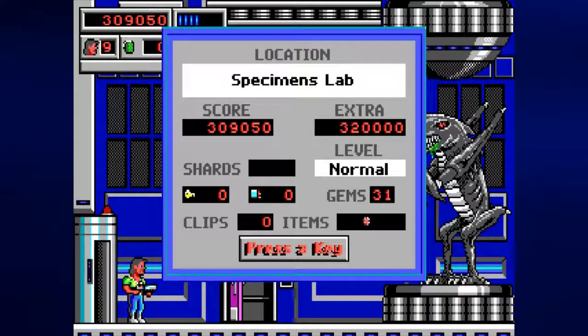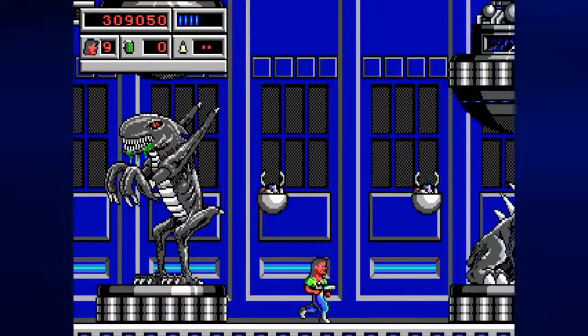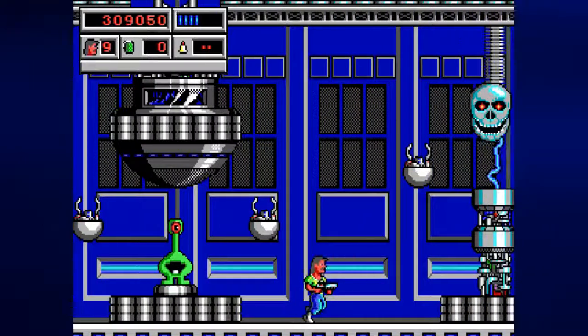We are in the Specimens Lab, and we're pretty close to another extra life. There is already a door open after we made our way through the genetics lab, and inside is a red shard. We might as well take it. There is nothing but statues here, and there is also a statue of a yorp from Commander Keen over here too.